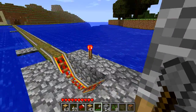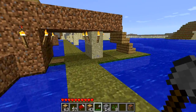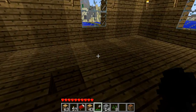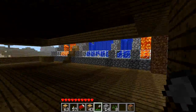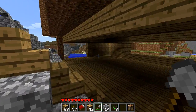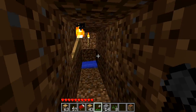Straight in front of me I tried to make a railway track but I couldn't figure it out, so I gave up and went to multiplayer. Now I'm going inside through the front door. I have way too many furnaces and full chests, and there's a little mine tunnel that takes me somewhere which I will show you soon.